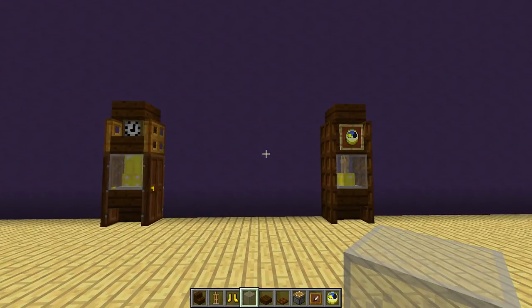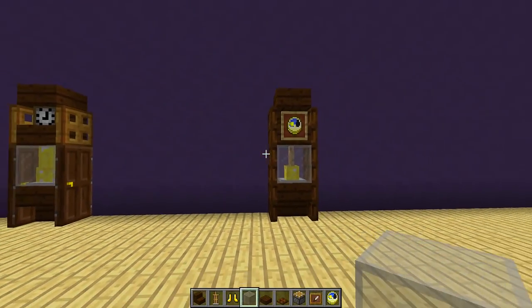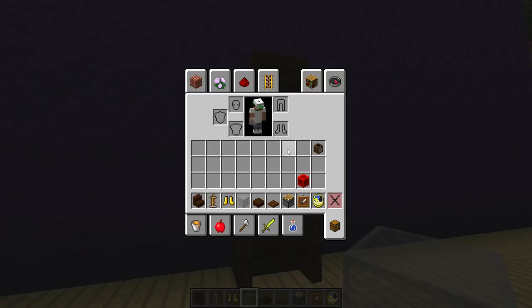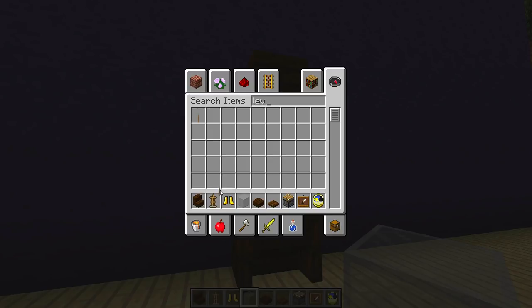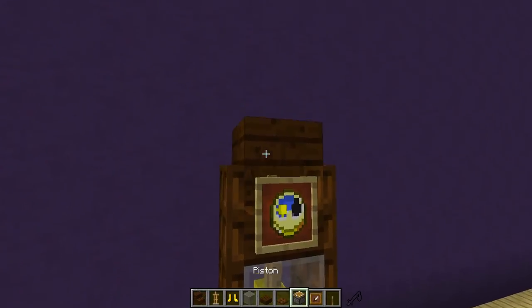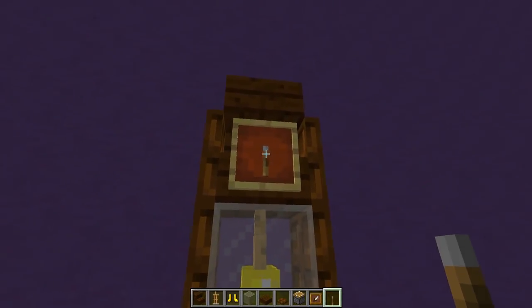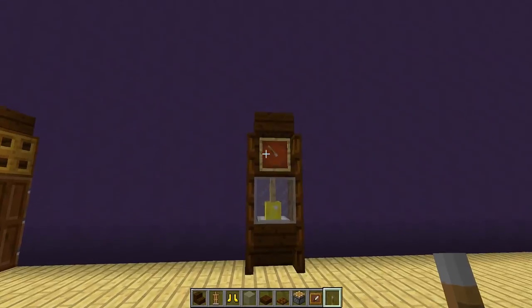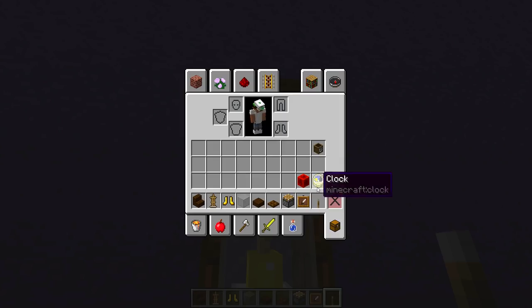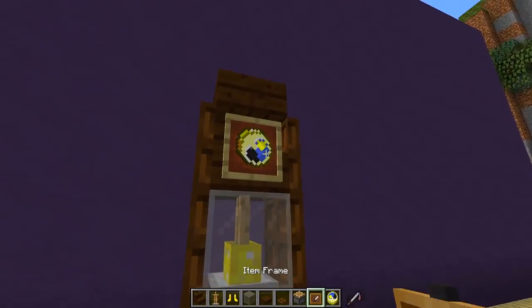This looks so much better in my opinion and I'm so happy that they put in the new different types of trap doors. Now if you want to add another variation, you can grab yourself a lever and replace the clock with it, so it actually looks like a clock hand going round. You can do that as well if you want — it's totally up to you — but I kind of like the look of the clock and the custom head.